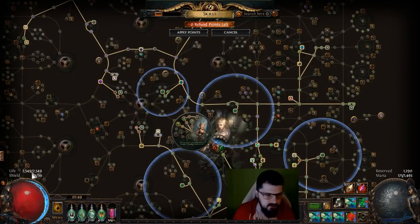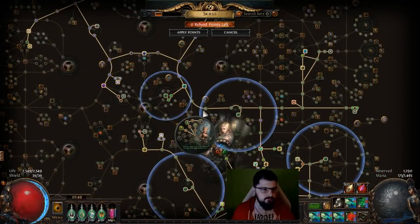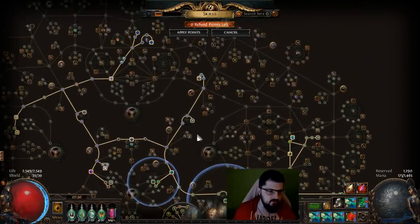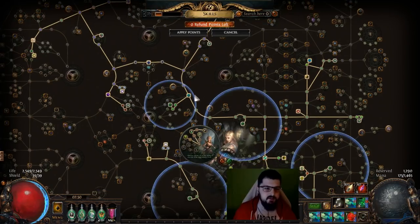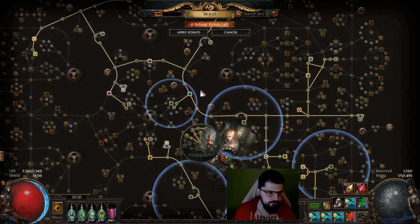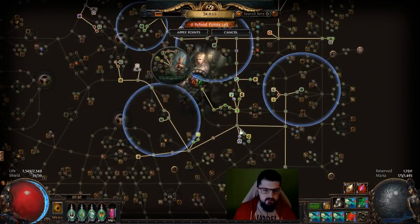I'm at 2.5K life but it's not strictly necessary. You can see that I didn't take really too much damage — the only moment I took damage was when I was sitting in the darkness and not paying attention. Other than that, you're looking for all the skill effect durations because you want your Blade Vortex up most of the time, along with movement speed and some resistances.